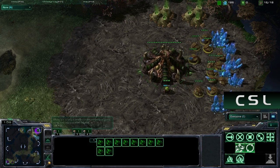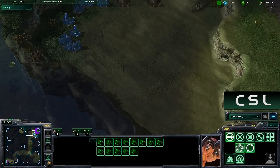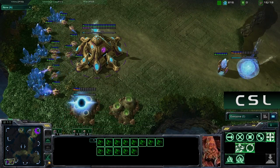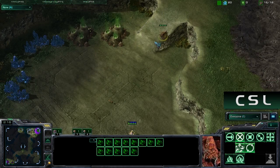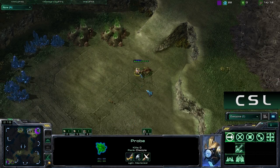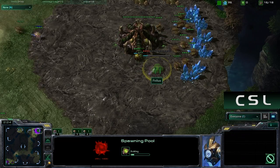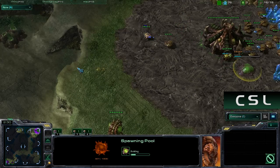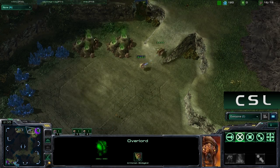Meanwhile the Zerg player is at 15 food, so it's going to be something like a 16 hatch - a very economic build. He knows there's so much space between each of these bases, especially because we are cross positions, though he doesn't know that just yet. His drone does move out and I think I realize this. I try to scout his base to see exactly what's going on. We did see a 16 pool, not a 16 hatch - so he wants to be economic but in a safe manner.